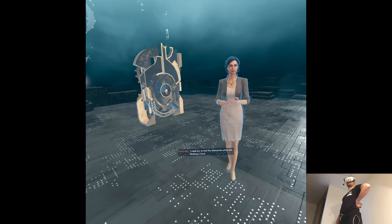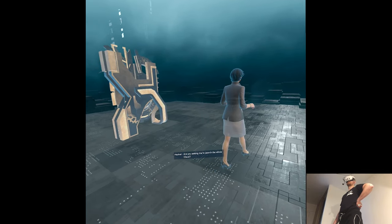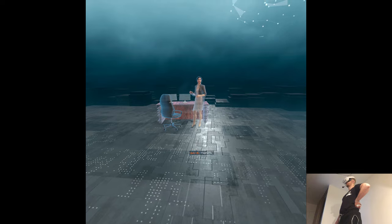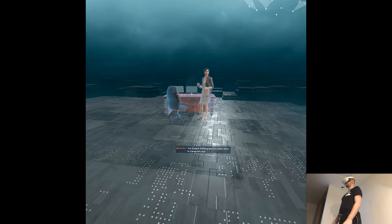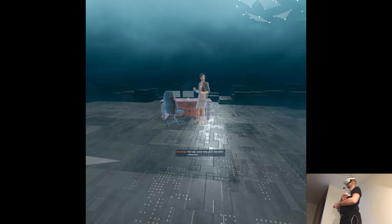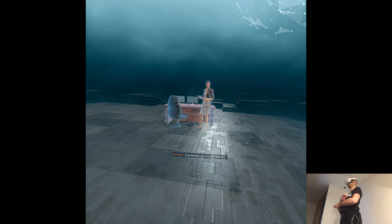I need you to visit the memories within the Abstergo Cloud, find the missing fragments, and extract the code contained within them. Are you asking me to search the whole cloud? No — we've identified a series of memories linked to the missing fragments. You'll place tracking beacons within them to triangulate your position within the memory clusters, and direct us towards those most likely to contain what we're looking for. Do I stay with Ezio? For now, but in time you'll visit other memories. I'll be watching your progress. Good luck.